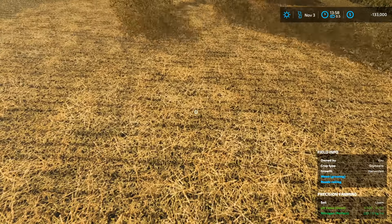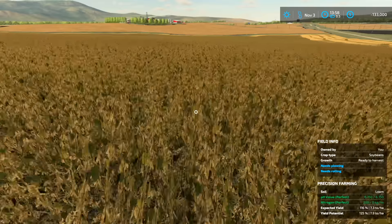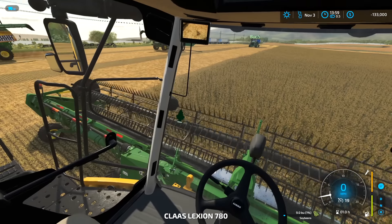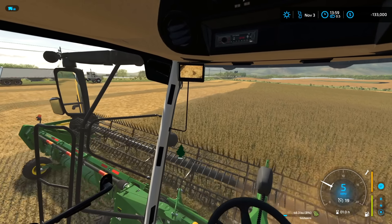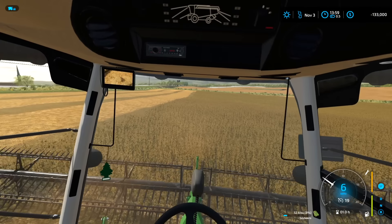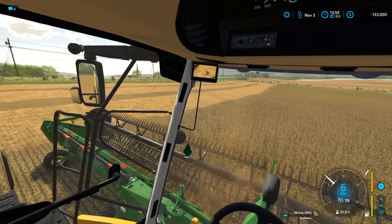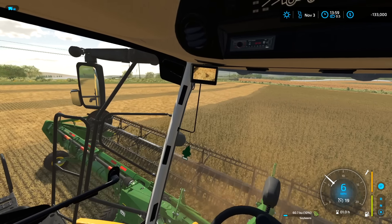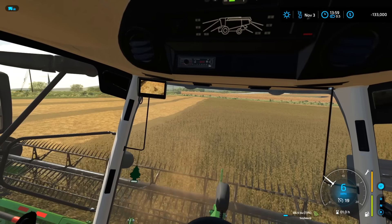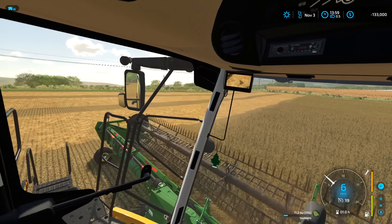We gotta make sure our bean settings are checked correctly in the back — make sure we're not tossing all the beans out the back. We're looking good. Yield potential on these beans is 116 to 125. Where's Nate? He's late. He's not even on the CB. Buck, when we get on corn you're gonna have to hurry like crazy. Since we don't have a third guy right now I'll at least take the third one — it's going to be pucker level 10 on corn trying to keep up. Speaking of pucker level 10, here comes the cavalry.